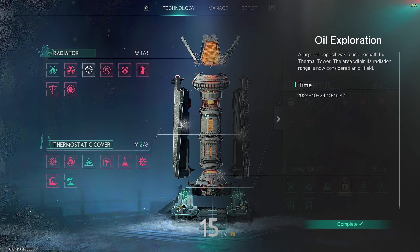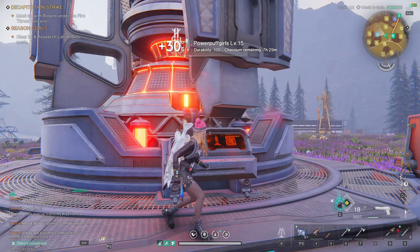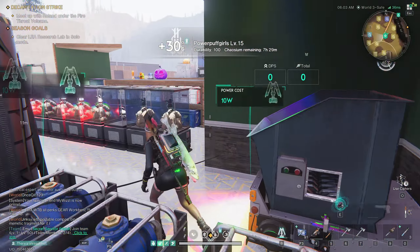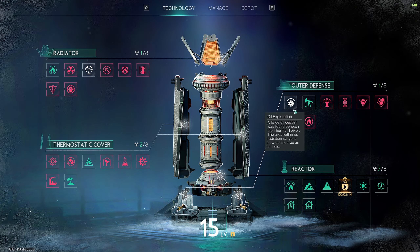Once you unlock Oil Exploration, your area will have oil when you try to build pumps — in the range of the Thermal Tower, you will basically get oil. Of course, if you build your base naturally on an oil field, then you don't really have to unlock the oil perk from the Thermal Tower. You could basically skip this perk.